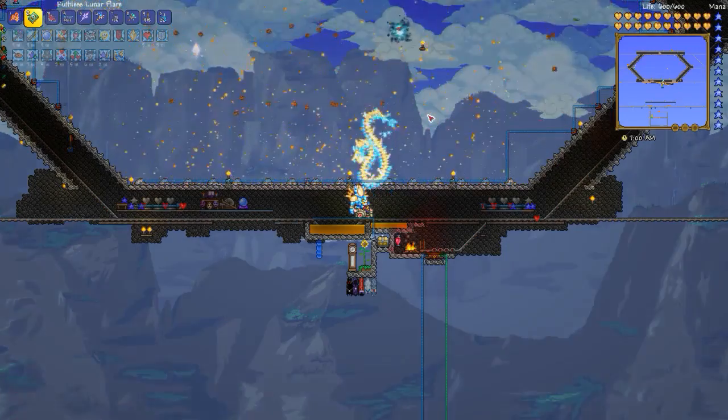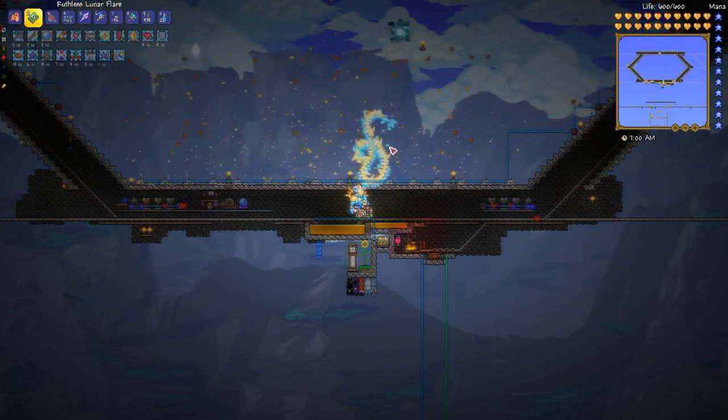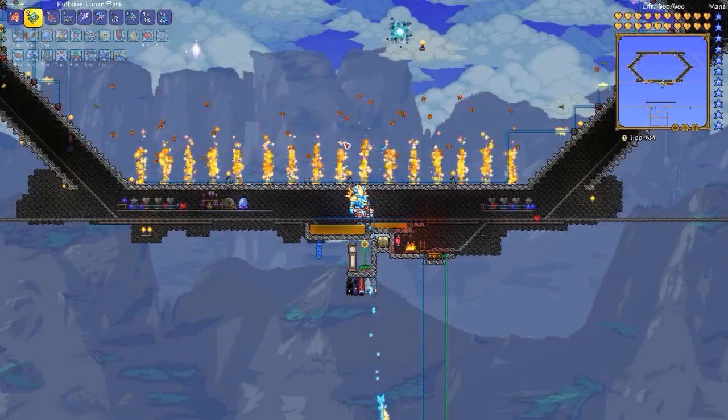The track runs through a tunnel that is walled off on all sides in order to block the beam attacks. It also has a stone background wall to prevent monsters from spawning in there.